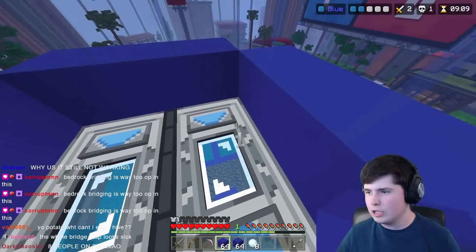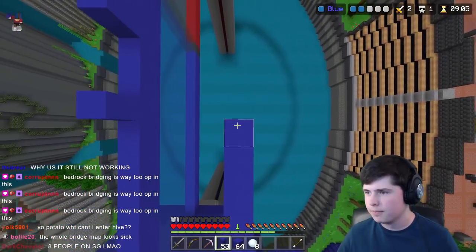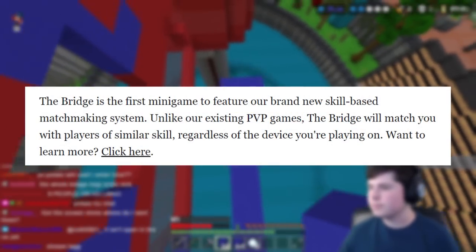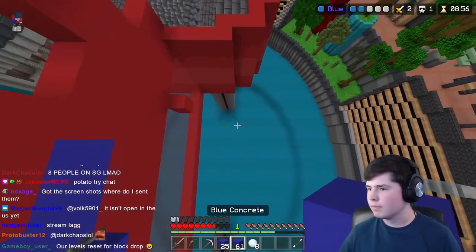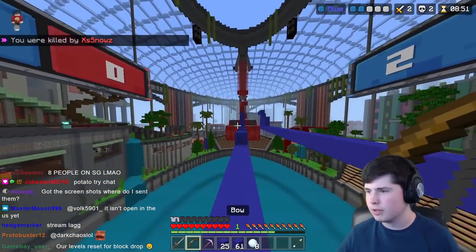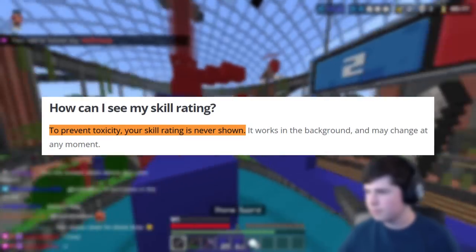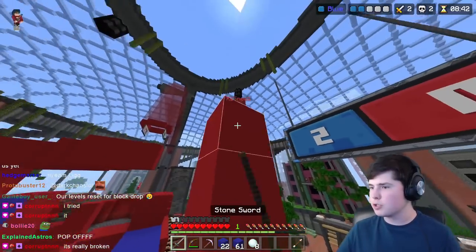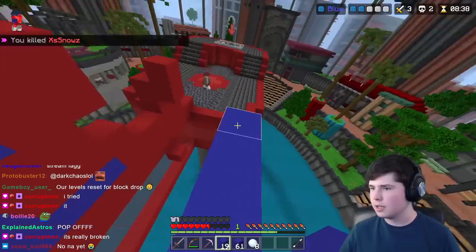To win the game, you have to reach a score of three before the other person does. One of the really interesting things about The Hive's version of Bridge is that there's skill-based matchmaking, meaning you'll be placed against other people of a very similar skill level. You can't see your actual ranking, and this is by design — The Hive says it's to prevent toxicity, and they've also disabled chat in Bridge games. This makes sense, because Bridge is known to be one of the more toxic game modes in Minecraft PvP.